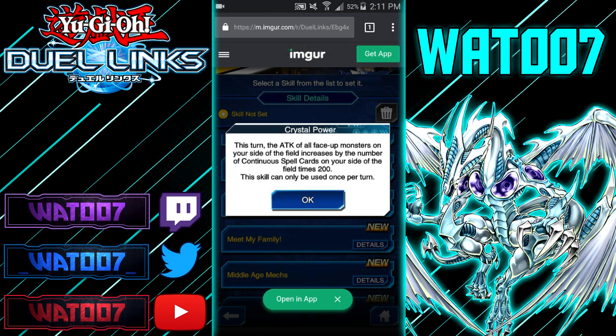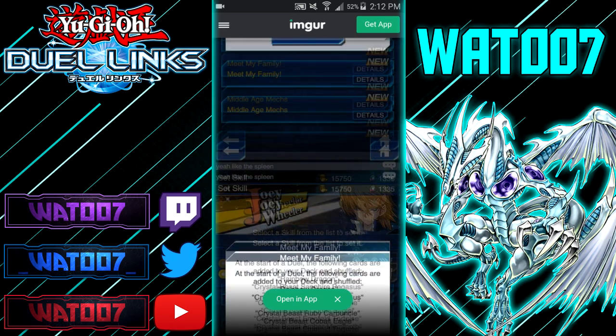Now for the newest leaked skills — these are the spicy ones. First, Crystal Power, which is a Jesse skill. The attack of all face-up monsters on your side of the field increases by the number of continuous spell cards on your side of the field times 200. So with three Crystal Beasts in continuous spell zones, you'd get up to 600 attack boost on all your monsters. This skill can only be used once per turn and is definitely designed for Crystal Beast.